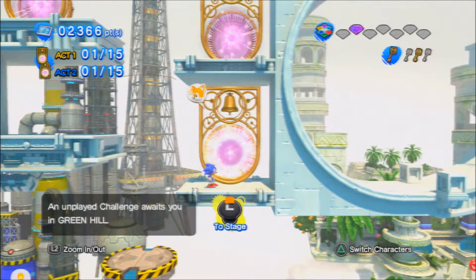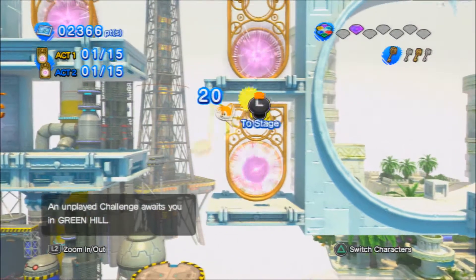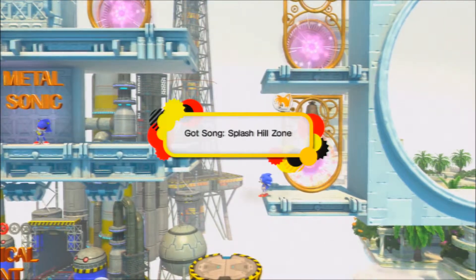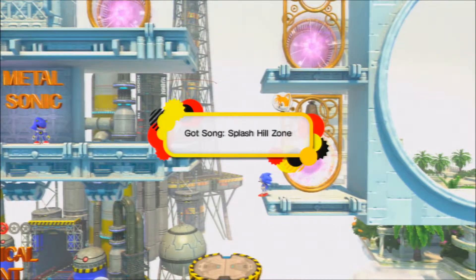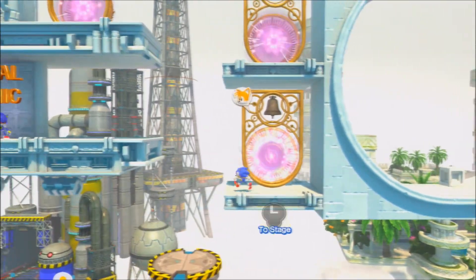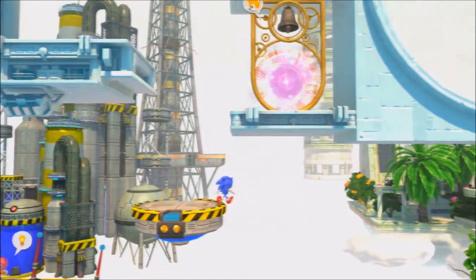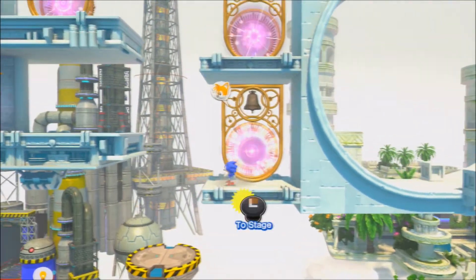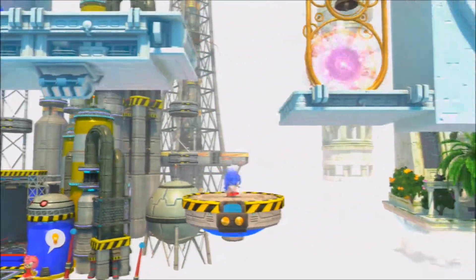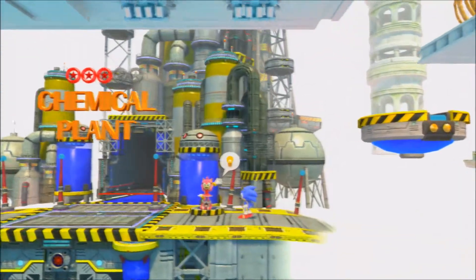The adrenaline rush can go down — thank god. We can ring the bell on this one. Oh, it's another music note unlock — must be some more artwork or something. Got song: Splash Hill Zone. Splash Hill Zone — I've never heard of that one. Was that on Sonic Heroes? Because I don't recall it being on Sonic Adventure or Adventure 2. This game is a combination of Sonic Adventure, Sonic Adventure 2, and Sonic Heroes, so it might have been from Sonic Heroes.